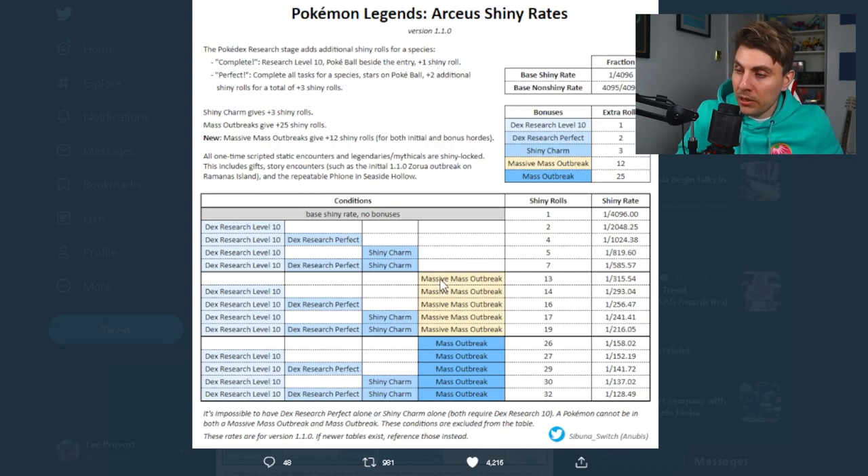A massive mass outbreak, as opposed to a mass outbreak, only gives you 13 rolls — not the 26 rolls of a mass outbreak. So the base rate is about 1 in 315. Combined with a Pokedex level 10 entry, the massive mass outbreak gets an additional roll, giving odds of 1 in 293. With a perfect Pokedex entry, you get 16 rolls, giving a 1 in 256 chance. With a Pokedex entry at level 10 and the shiny charm, the massive mass outbreak gives you 17 rolls — about 1 in 241. And with a perfect Pokedex entry, the shiny charm, and the massive mass outbreak, you get 19 rolls, with the best odds being 1 in 216.